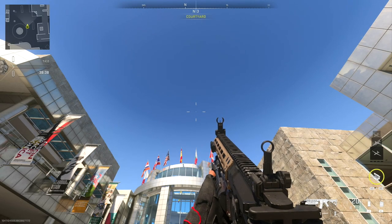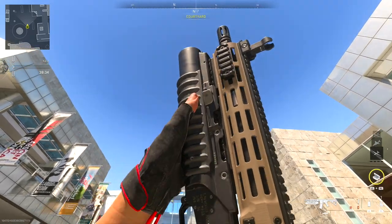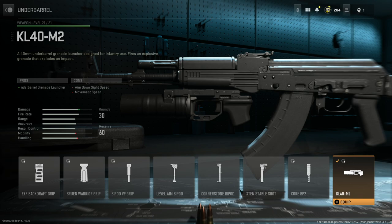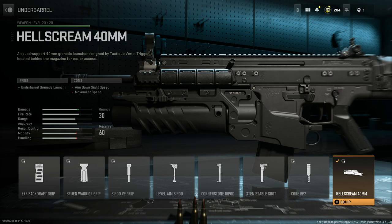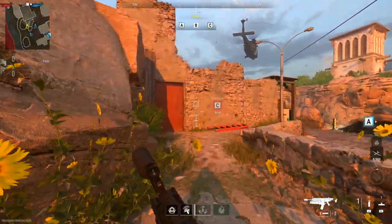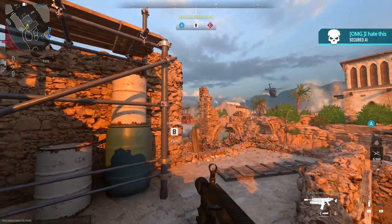In Modern Warfare 2, we have four grenade launchers to choose from, all from the under-barrel category and each from a different weapon manufacturer. We've got the SPW 40mm, the KL40M2, the Hellscream 40mm, and the TL40 Fire Drake. Regardless of their different names, they all fire the exact same 40mm explosive projectile and they all share the exact same performance characteristics.